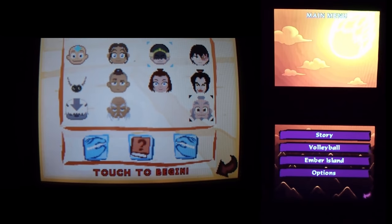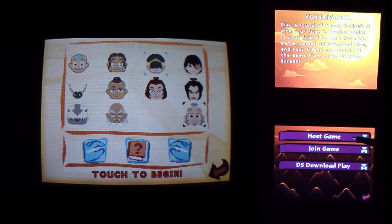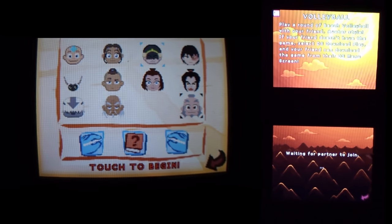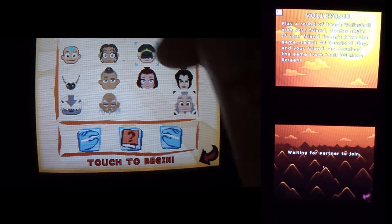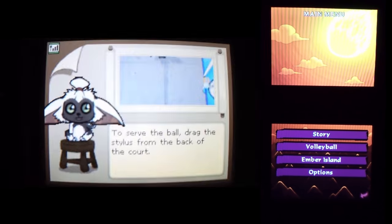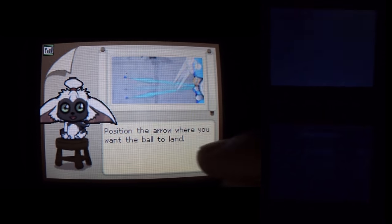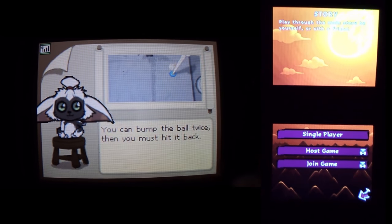You can unlock everything through an enter code option. The volleyball game only requires one cart, but story mode multiplayer requires another card to play.